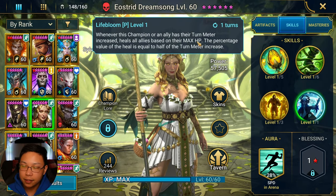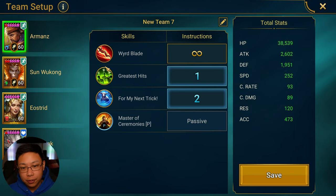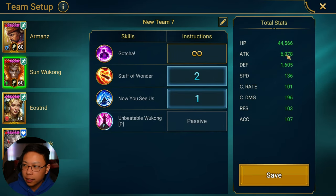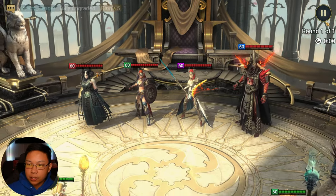Now let's test Yostrid in arena. Armanz goes first and does his turn meter work; Yasha goes next, uses A3 rolling into A2. The team also includes Wukong — 6k attack with 100% crit rate and crit damage for most of the damage — and Sniktrak in a flex spot. This is the base foundation for the team; it's subject to change. We'll run it on auto.